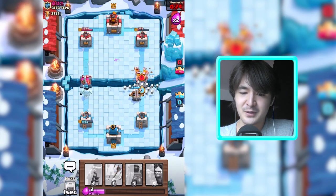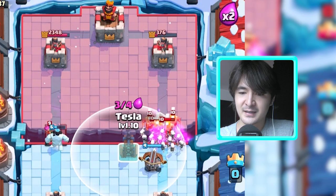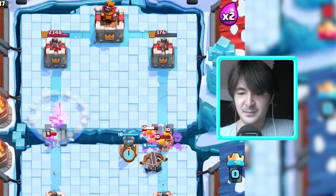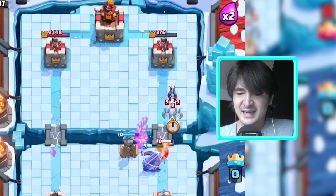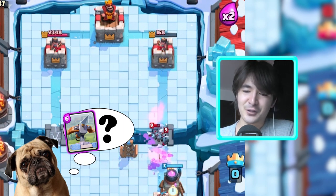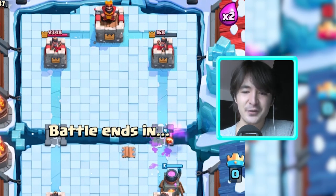Hopefully at least one of these gobs and this inferno tower is gone. Some of these archers will be gone. My inferno tower will help taking down these barbarians that are fighting against my skeletons. Come on — this inferno tower is gone, but his tower is basically done. I can take it down anytime now.